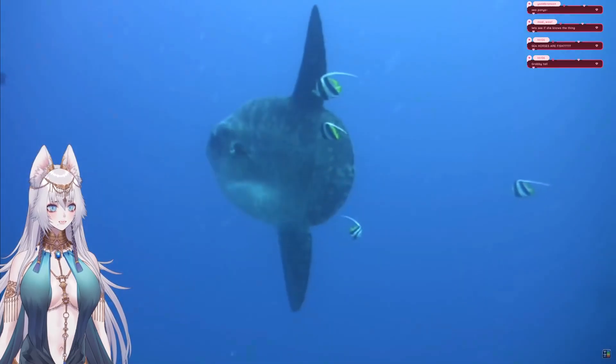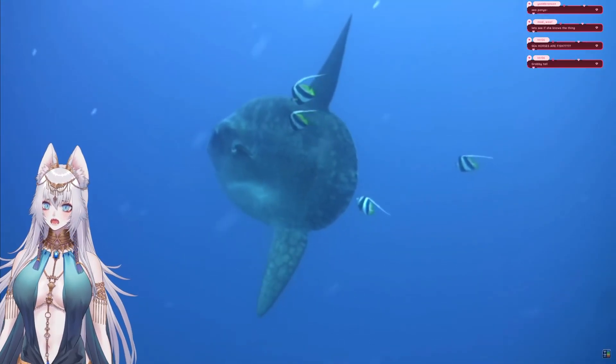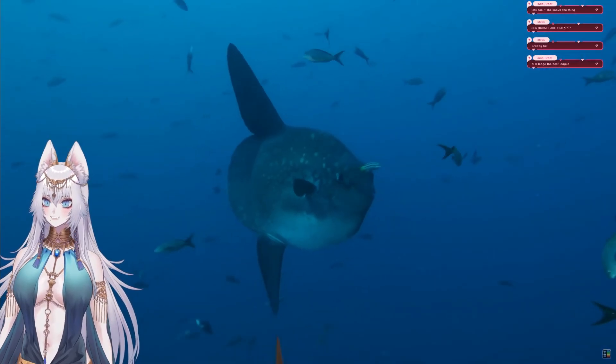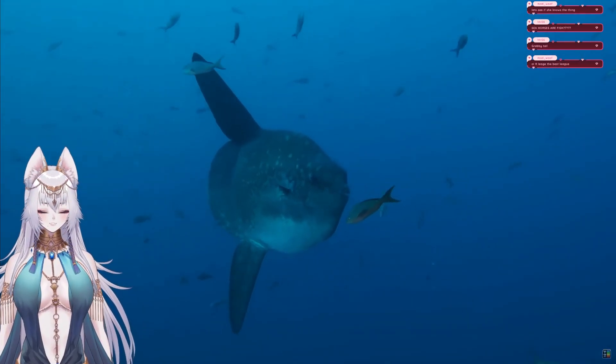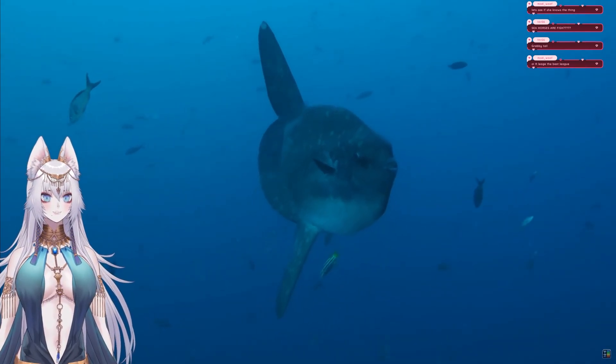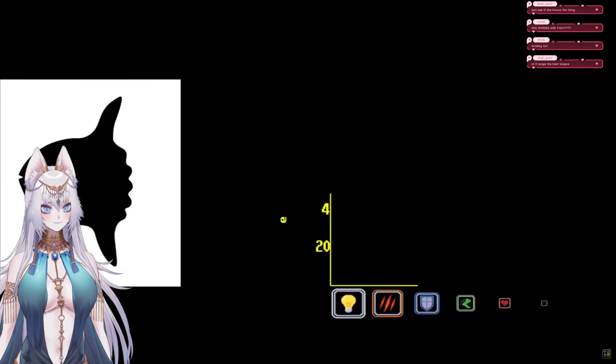Also in F tier, we have the ocean sunfish. This probably isn't too shocking given that the sunfish is famous for not being able to defend itself. The ocean sunfish has the highest HP stat of any fish in the game and relies on its giant size for protection. The sunfish gets bullied hard by many of the common marine threats, both large and small.